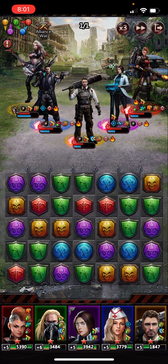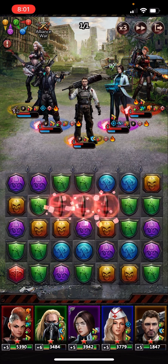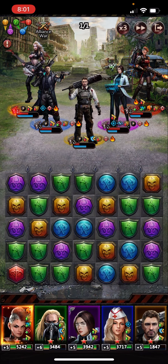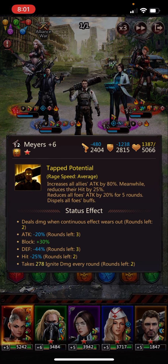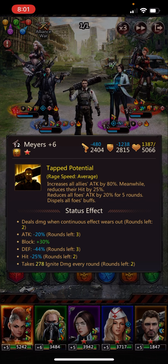As we're going here, notice how much their health is going down from the Phoenix ignite, and it'll go down even more once the blast effect happens. I'm not going to use Phoenix again right now because there are two rounds left until the blast effect happens — using Phoenix again now would reset the clock.